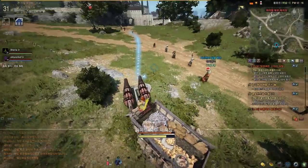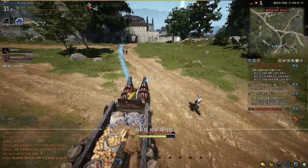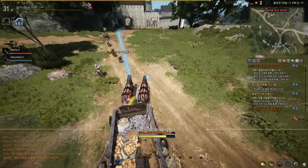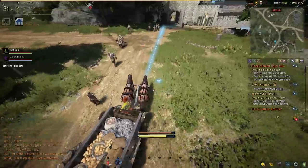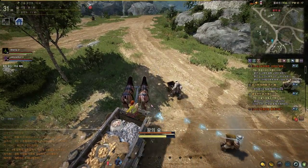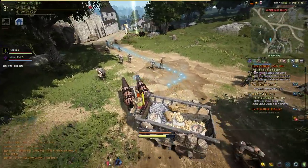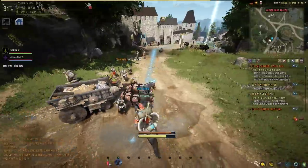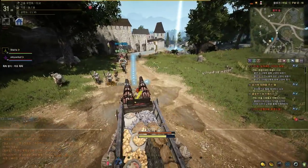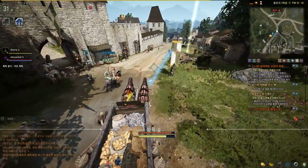I'm just trying to move over stones to get physics. I can move like this and press T. There we go. It looks kind of funny. Oh my god. That's so confusing. Okay, we're almost at the trading NPC here.